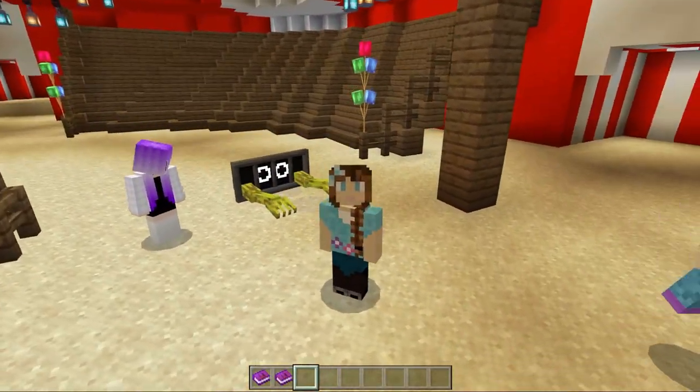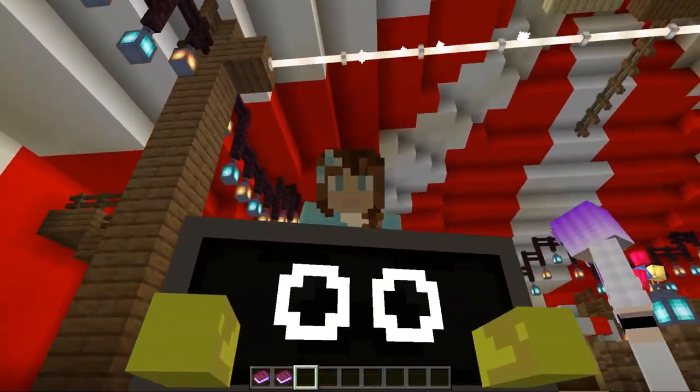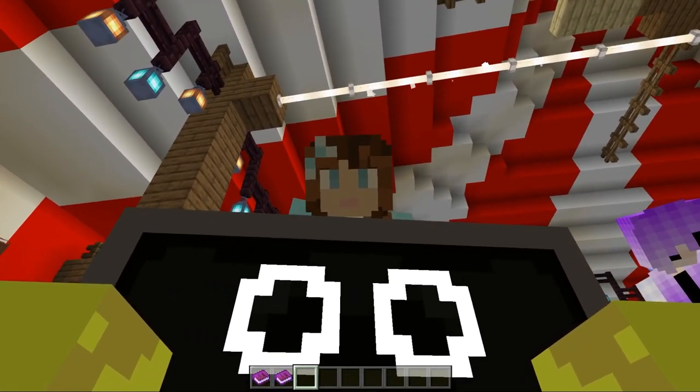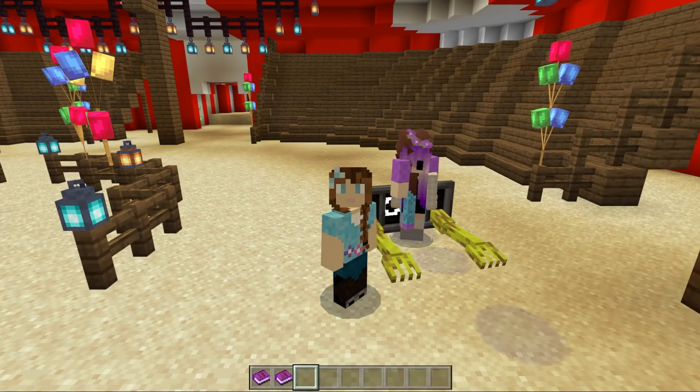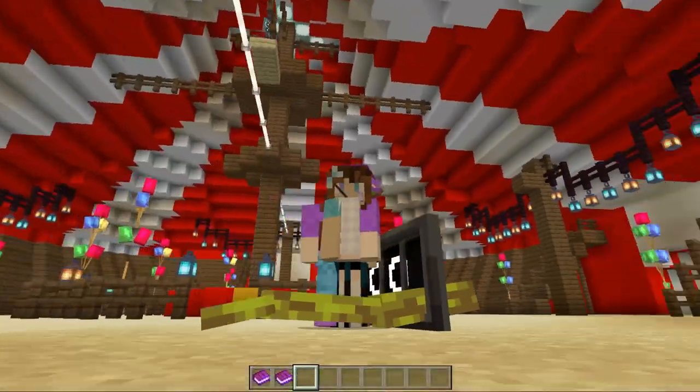I'm going to get another hug from yellow. Hi, hi yellow! He's got eyes on both sides — he can see everywhere. Yellow can hug everybody all at the same time; he's got big enough arms for all of us!